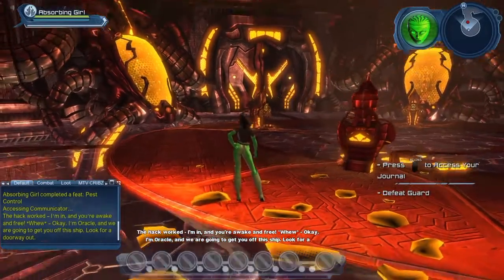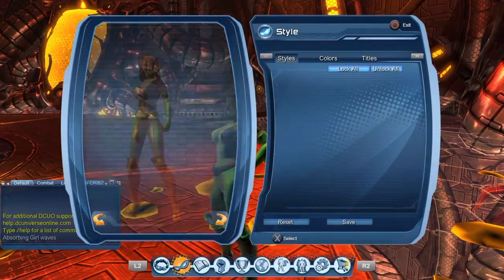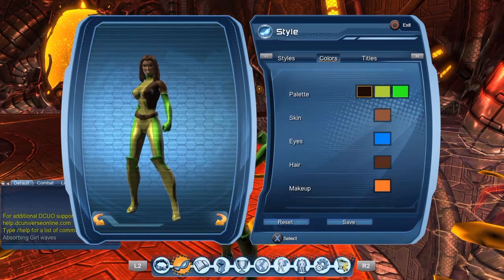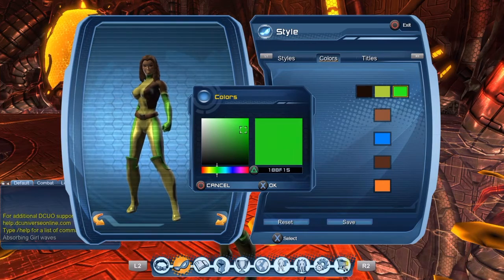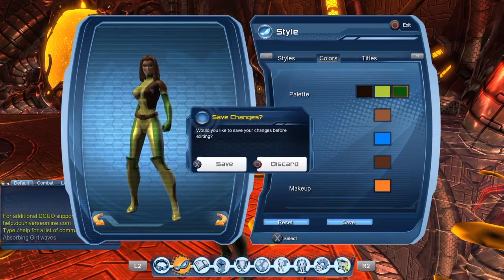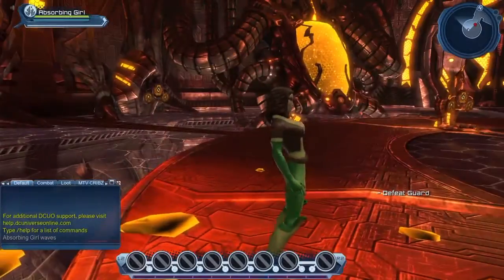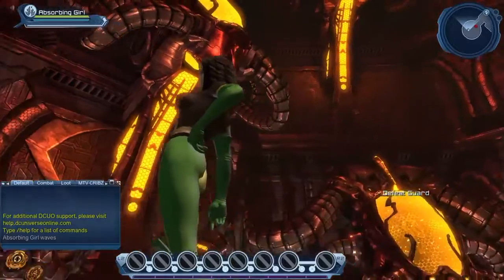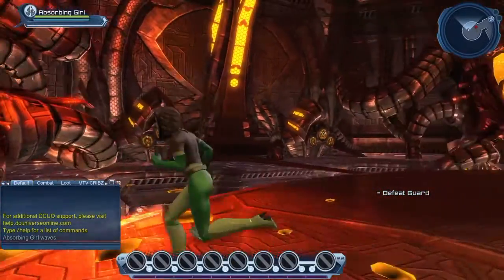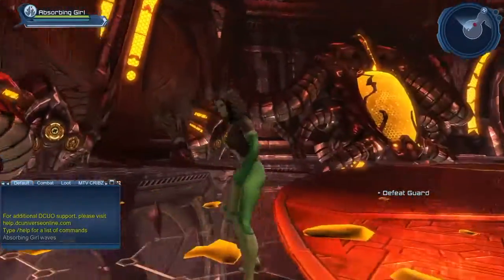You're awake and free. Some people may be asking: why would you do a video on making characters without your main character with styles? Well, the game is releasing on Xbox. Yeah, that green looks a little better. I can't really see it here because of the environment — I'm on the Brainiac ship, after all, as you can see.